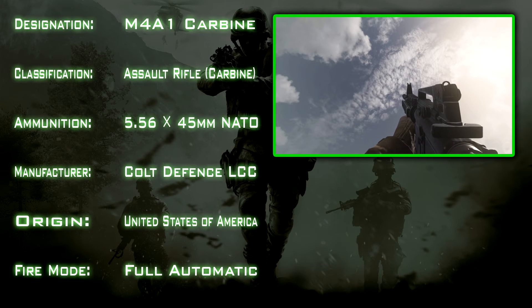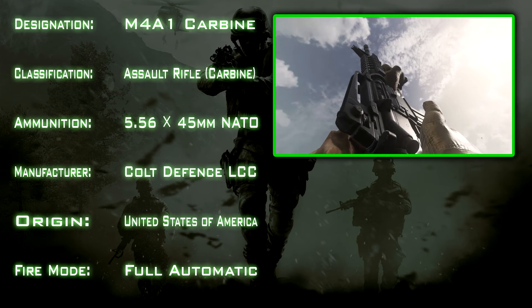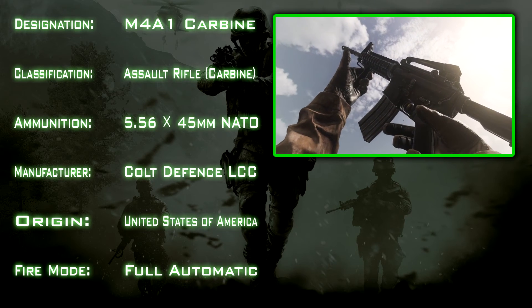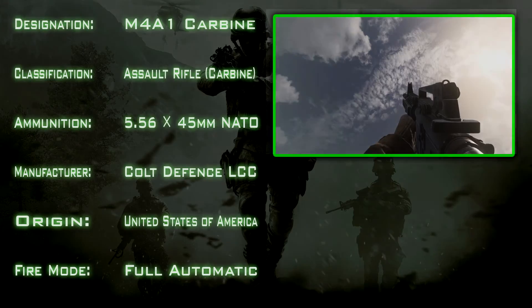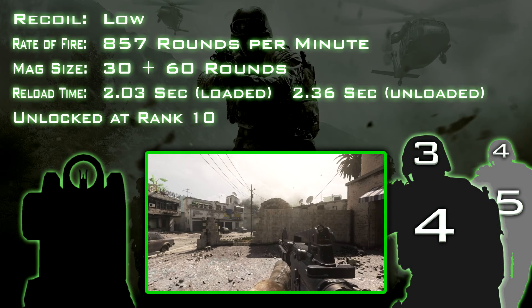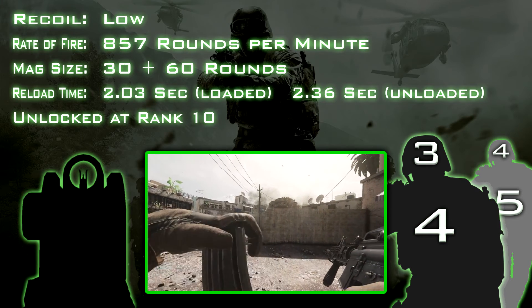The M4 was designed by Colt Defense LLC, originating from the USA, and serves as a shorter version of the M16 assault rifle. The version that we use in Modern Warfare has been in production since 1994 and sees widespread use in every US defense force. It uses a standard 5.56x45mm NATO round, which results in a good balance between weapon control and effectiveness.